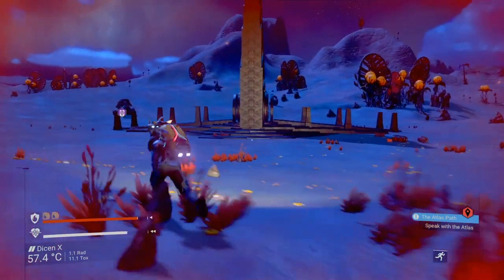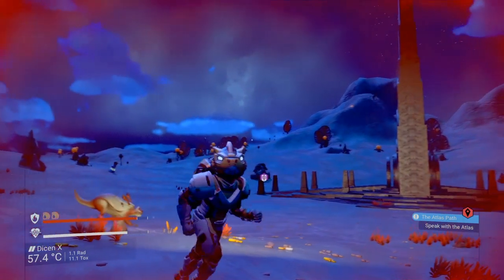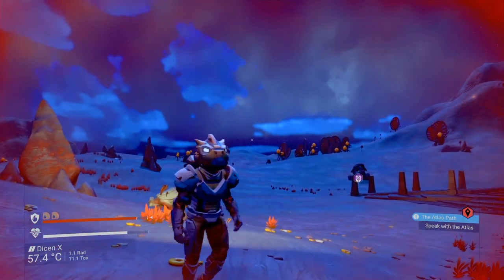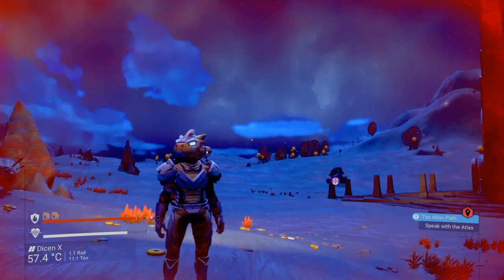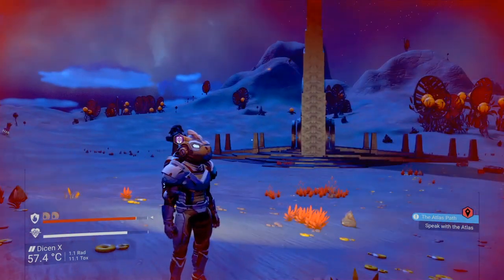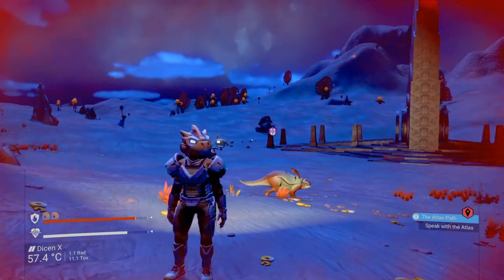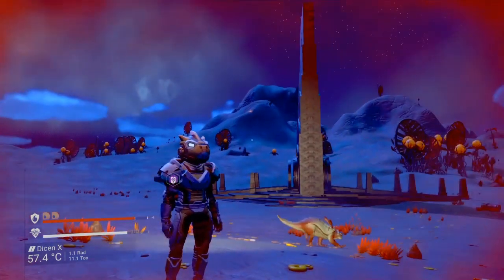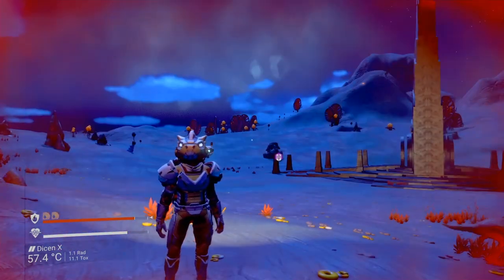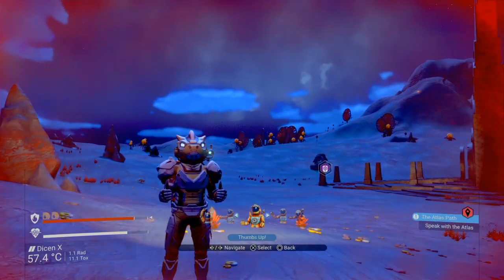Now we've got our portal. What I would say is don't build directly on top of the portal. Because sometimes when people try to use your portal address to come to your planet, if it recognizes there is a base there, sometimes it will say that that portal code is corrupted, and it won't let you actually teleport there. Or they will teleport there and they just won't see your base. And sometimes your portal may sink underneath the ground as well.